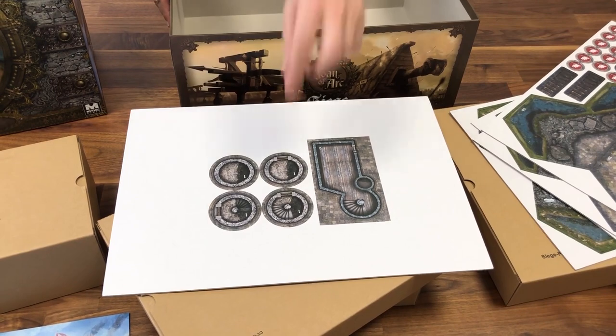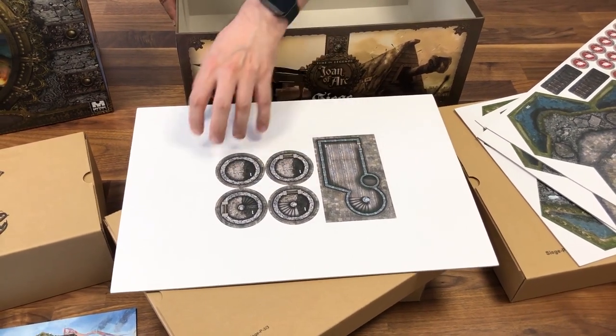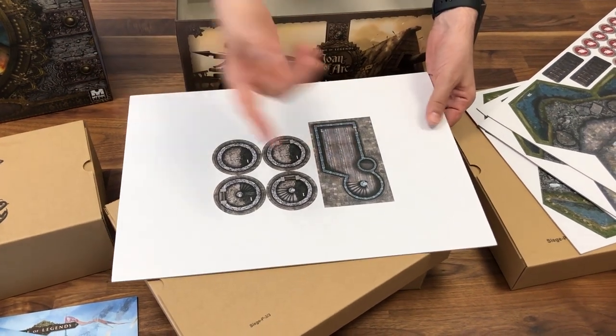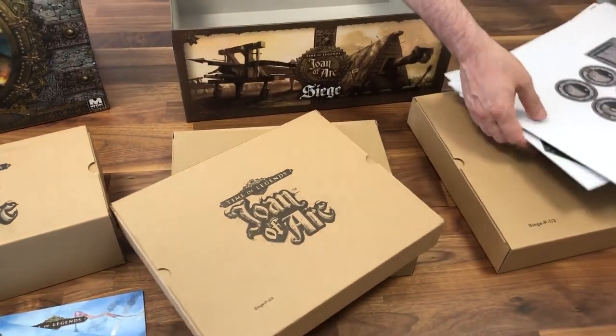And then you have the inside, the keep. You have the tower and you have several levels. So you can just place this next to it, and that means you can climb up the tower. And this is inside the keep.